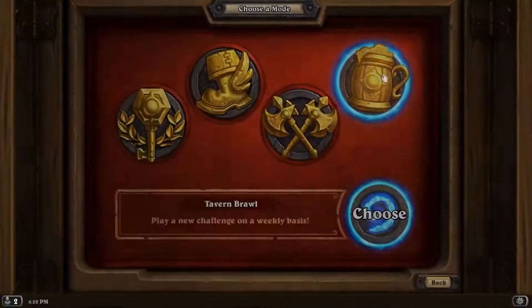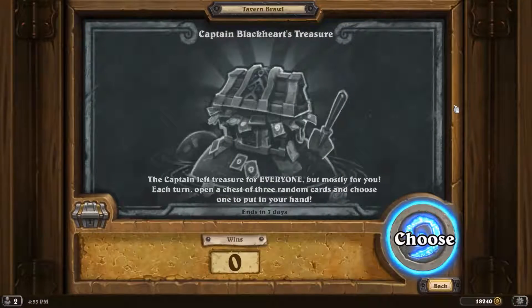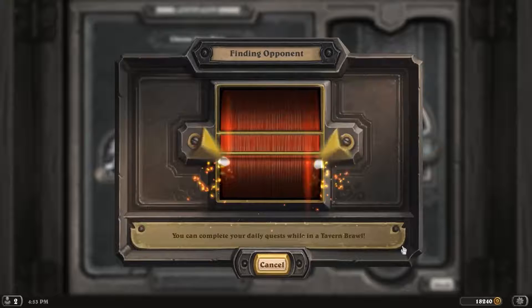Greetings everyone, Xanrath here, welcome back to our Hearthstone. Another week of the Tavern Brawl, and this week it's Captain Blackheart's Treasure again. The Captain left treasure for everyone, but mostly for you. Each turn, open a chest of three random cards and choose one to put in your hand. Demon Hunter, because I don't think I have any other class quests.